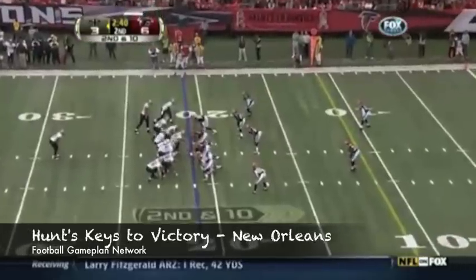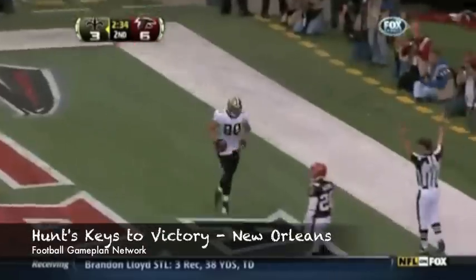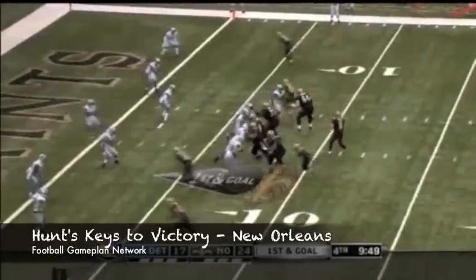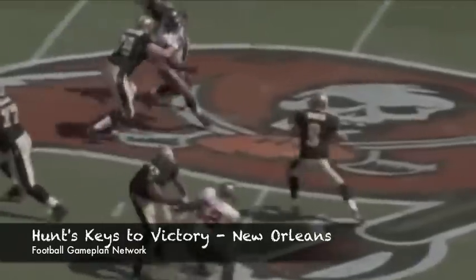The Saints love to operate off play-action. When they go play-action pass, they go match protect — single guy going across the field — and Drew Brees will find him, with a couple of leakage routes as far as outlet routes, as well as dumping off to the tight end and the running back. So if they can run the football, the play-action pass will be there.